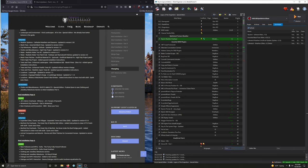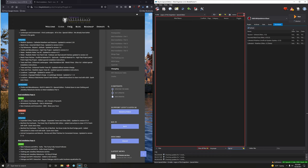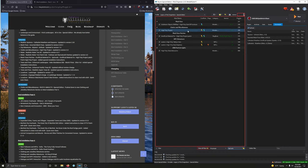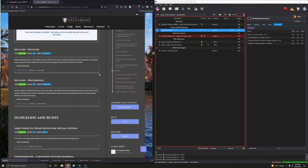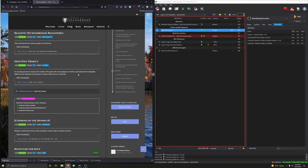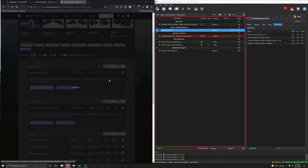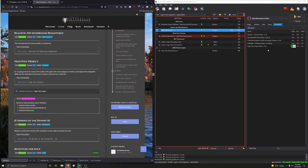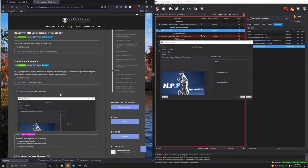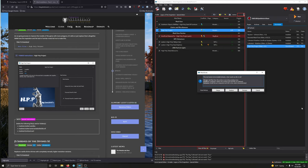Clutter miscellaneous — High Poly Project. Let's check if we need to update. We're at version 4.95 and need to go to 5.3. Type in 'high poly project' in the search bar — right there. Download the main file and install it once it's done downloading.